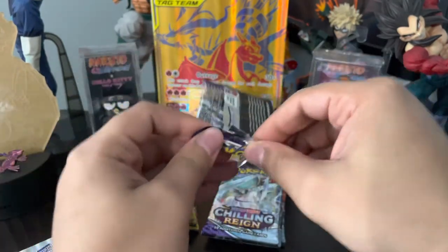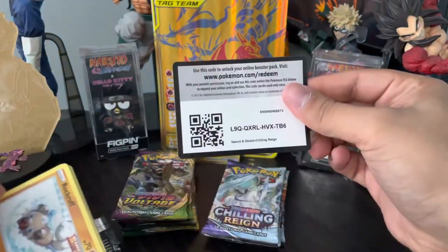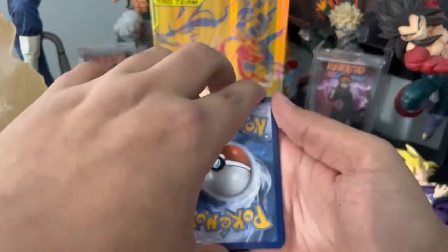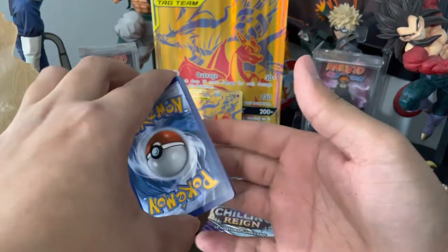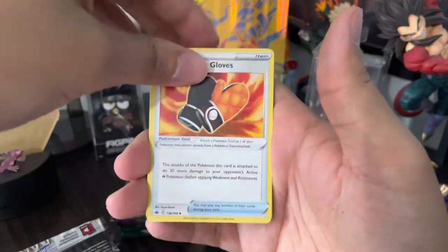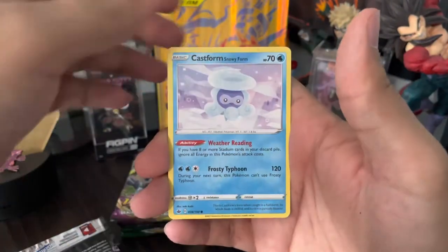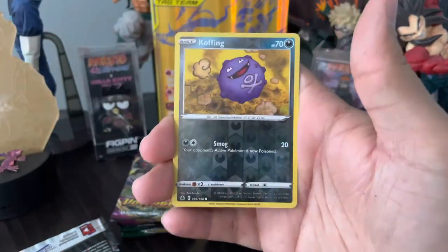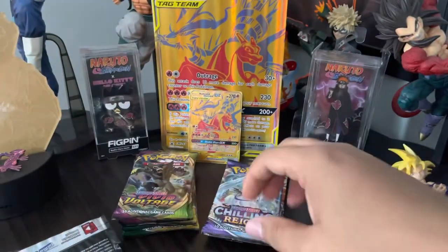Vivid Voltage is also good — I still haven't pulled the rainbow Pikachu on that, but I'm not the type to chase cards, I'm just enjoying it. We got leaf energy, psychic energy — I'm just enjoying opening up these packs and sharing my experience with everybody. That's really my main goal. Kubfu, Crobat reverse, and Volcarona non-holographic rare.